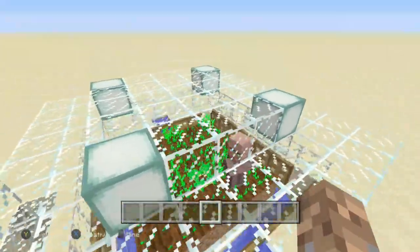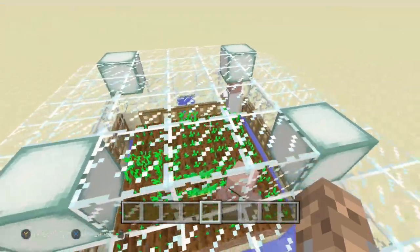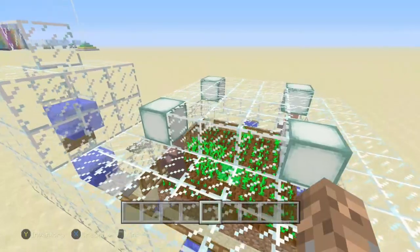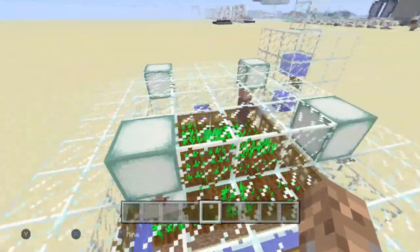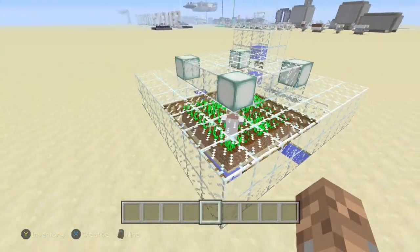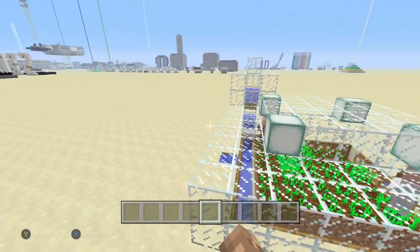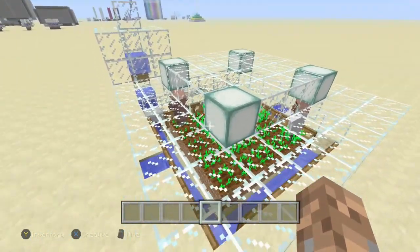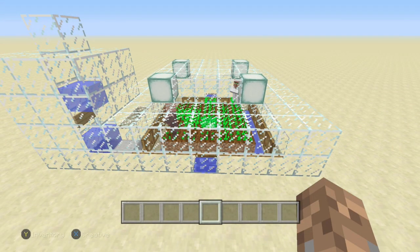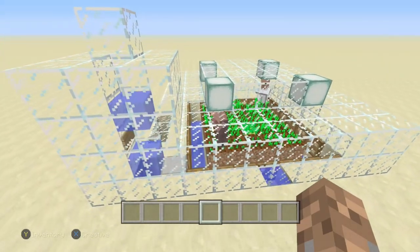One final note for console users: if you have more than 40 villagers in the area, this will not breed — that is completely normal on console. I'll have a video coming out soon on how to get around the villager cap. You'll need to cure villagers using a zombie spawner, golden apples, and weakness potions, which takes a while and is expensive.